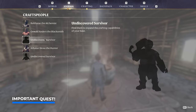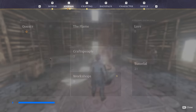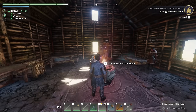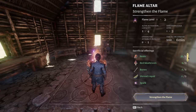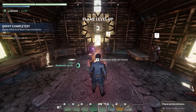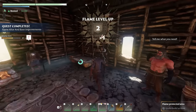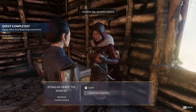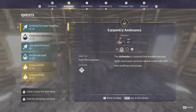Right now we need to unlock two more craftspeople: the carpenter and the farmer. These will only be accessible after you've completed the previous quest called Strengthen the Flame, for which we need five resin, mushrooms, bones, shroud liquid, spark, and animal fur. Now the flame is level two and our friends are going to give us a couple more quests — Growing Stronger Together which unlocks the farmer, and Carpentry Assistance which gets us the carpenter.